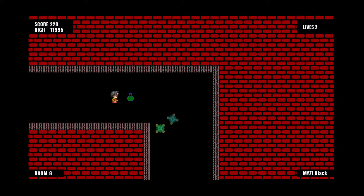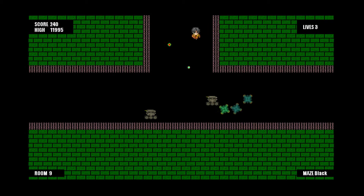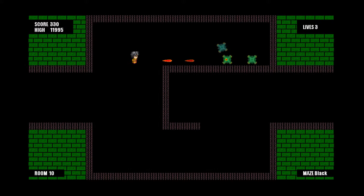I'm experimenting with the free life being a pickup that's dropped by the droids, with the idea being the more desperate you are, the more likely a free life will be dropped — for example, when you only have one life left.